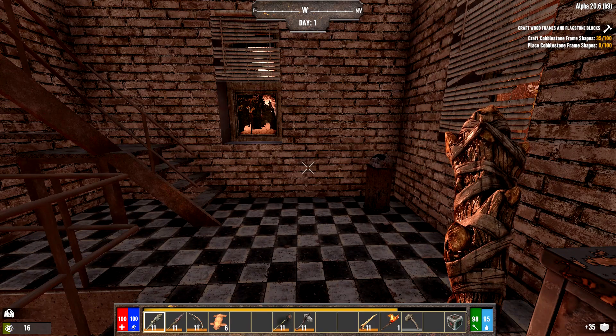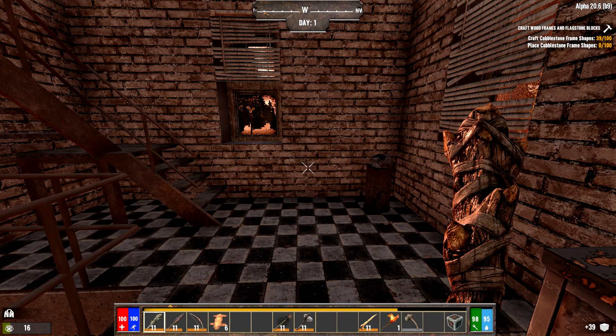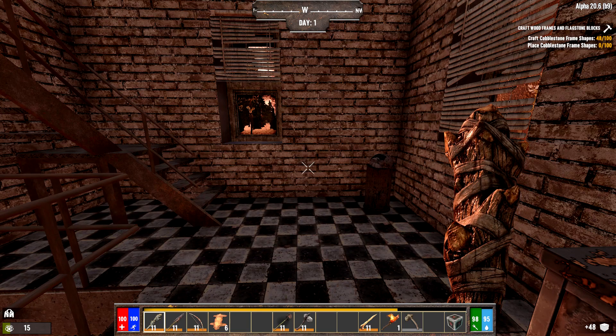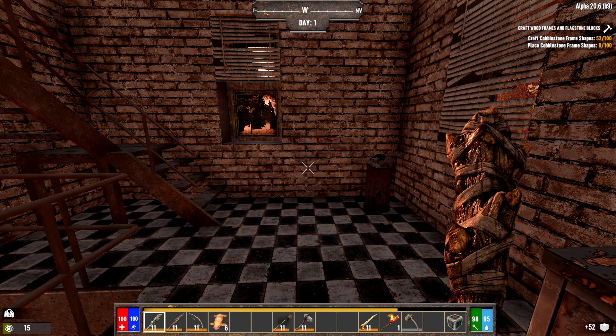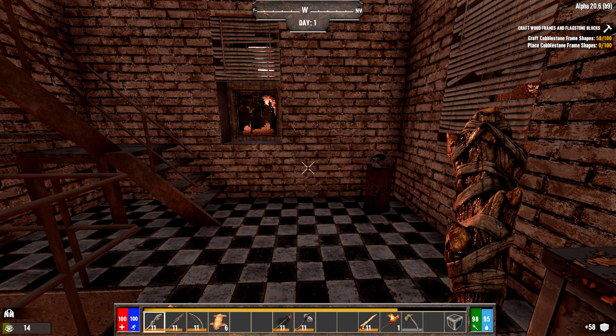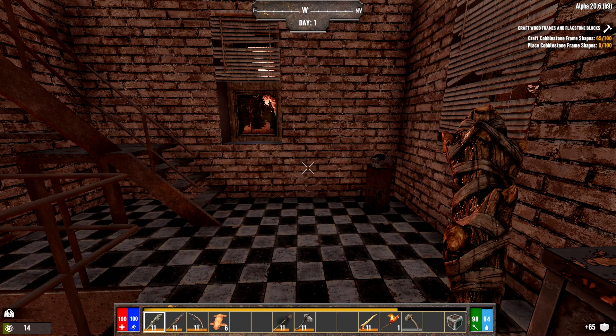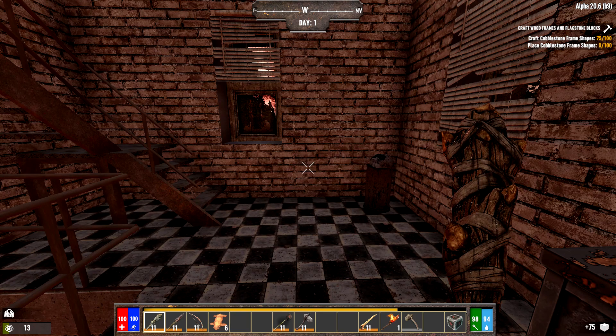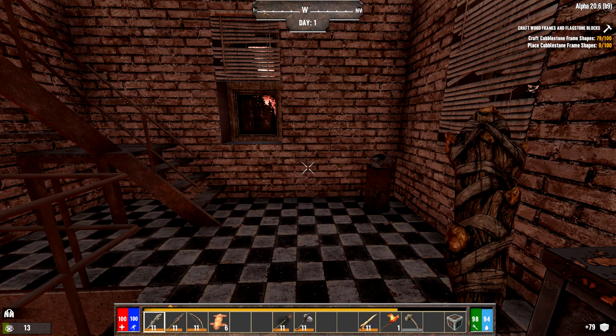Important tip: do not start placing cobblestone frame shapes until you've crafted all of them. If you start placing quest items before they're all crafted, they won't count. For the farmer class, one quest step is to craft and place four farm plot blocks — if you place them while they're still crafting, it won't count because you've taken them out of your inventory. Wait till all four are crafted and in your inventory, then place them.